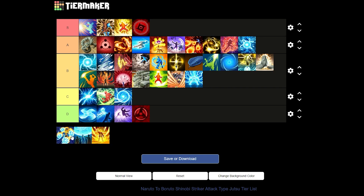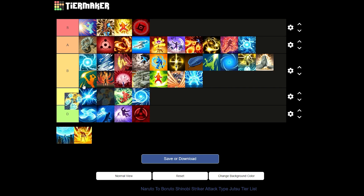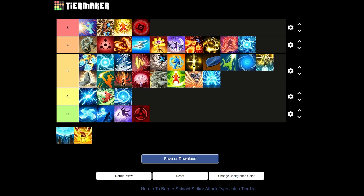Next up we have Rasen Rampage from the Hokage Naruto DLC. Sometimes it won't land, but when it does it will lower your enemies' healing by a lot — very good for game modes like combat battle and pits. You can use it in base battle too, but there are better jutsus. Since it just misses a lot, I'll give it a good B tier, below Tornado High.